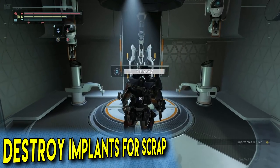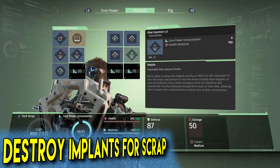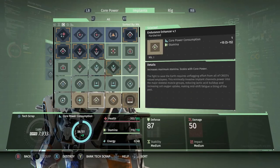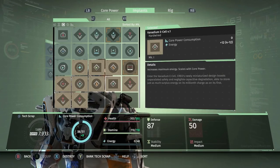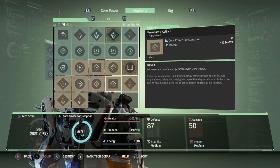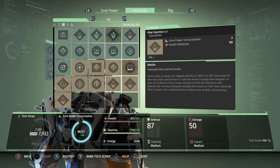This final tip is especially helpful when you get later in the game and start earning a whole bunch of implants that you don't need. Select the implant slot that you want to replace, and then as you're going through your list of implants — like these vital injections, I don't really need them anymore, or this E-Cell that increases maximum energy, which is a very low level implant — there's a destroy button on the bottom. If you press and hold X, it'll destroy it.